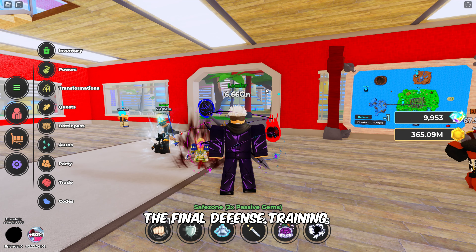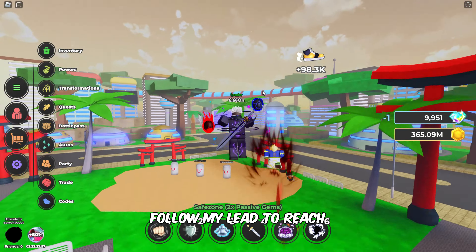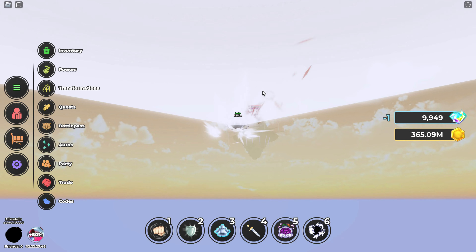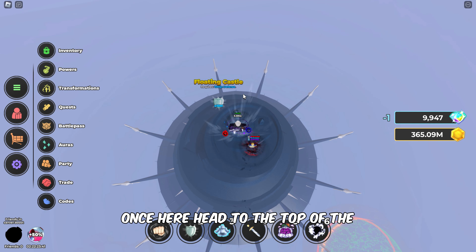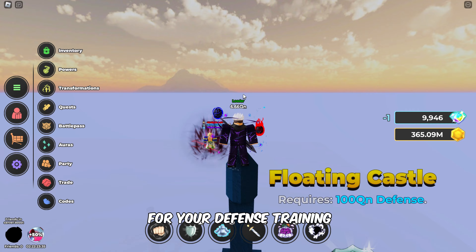The final defense training area is the Floating Castle, which requires 100 quintillion defense to access. Follow my lead to reach the training zone. Once here, head to the top of the castle to begin training. This area offers a huge 10 million multiplier for your defense training.